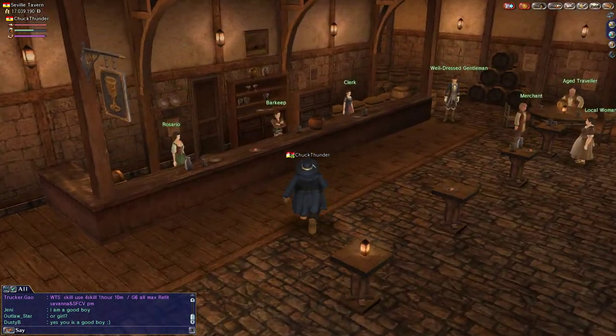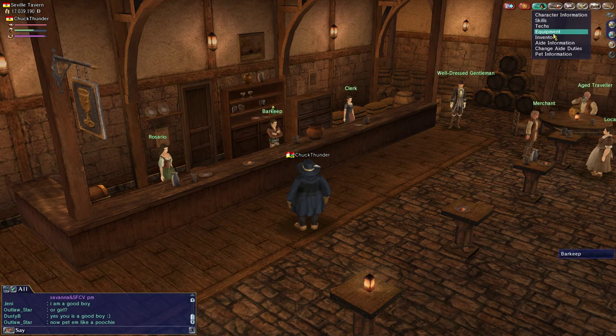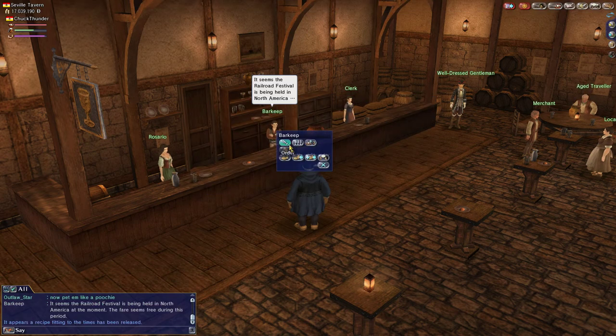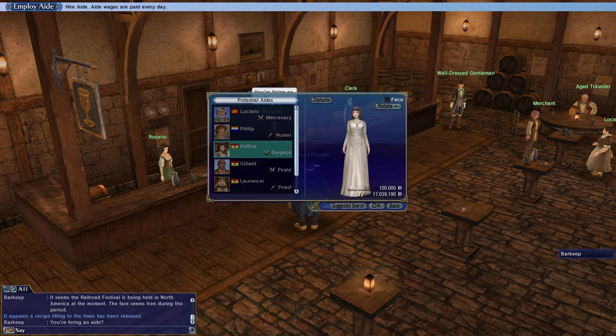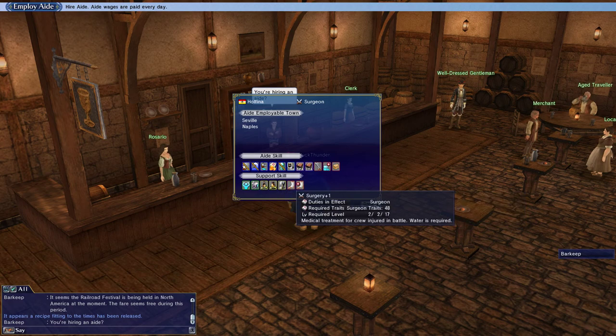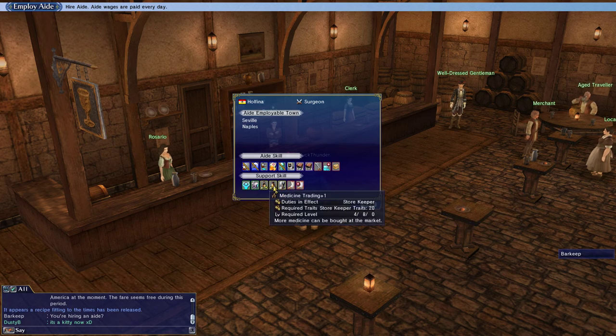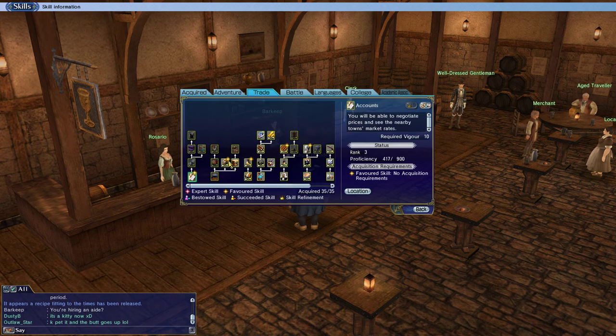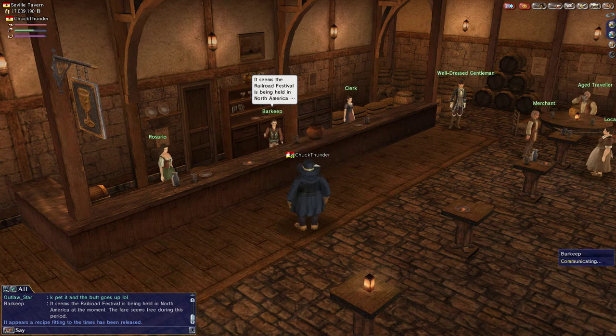The last thing I want to do is get a new aid. Right now my aid helps with casting — gives me plus one casting skill — but I'd like someone who has handicrafts. Here in Seville, Holfina has handicrafts as a plus one skill, plus first aid and surgery as plus one skills. She also has medicine trading and alcohol trading skills, which are all favored skills with my current setup. Getting a plus one to alcohol trading wouldn't be bad either since we could use that to level up luxuries trading. So we're going to pick up Holfina.